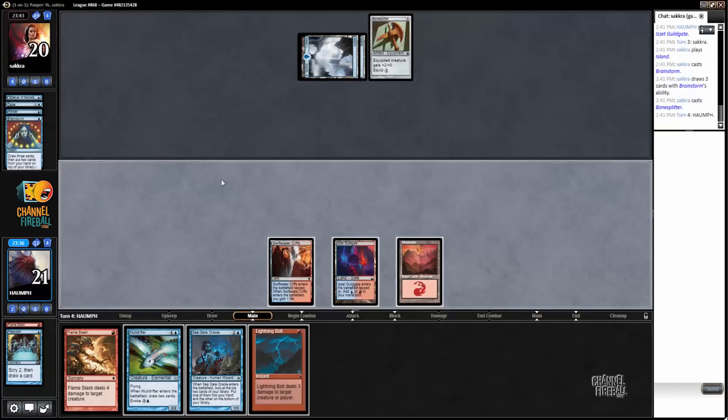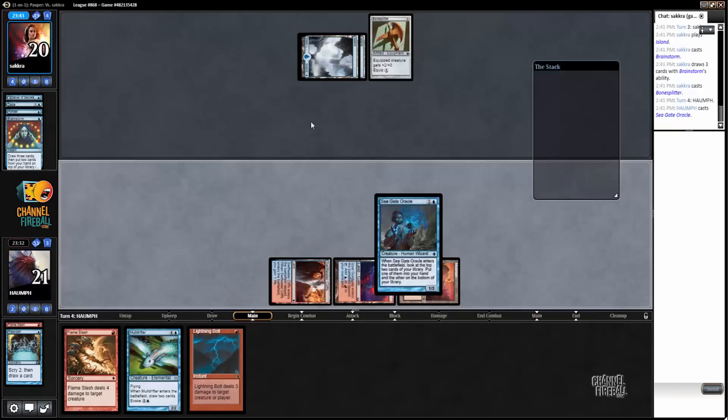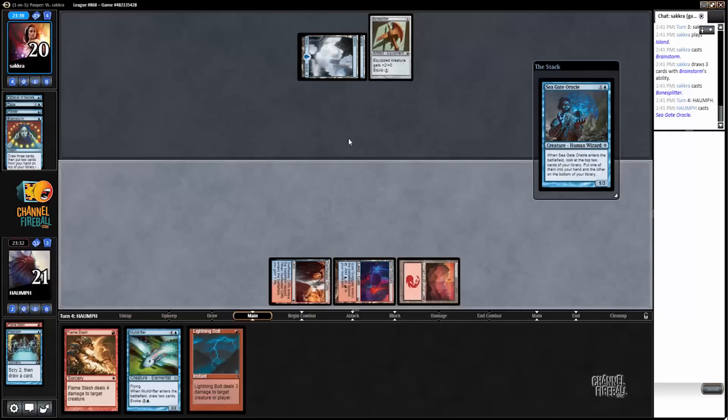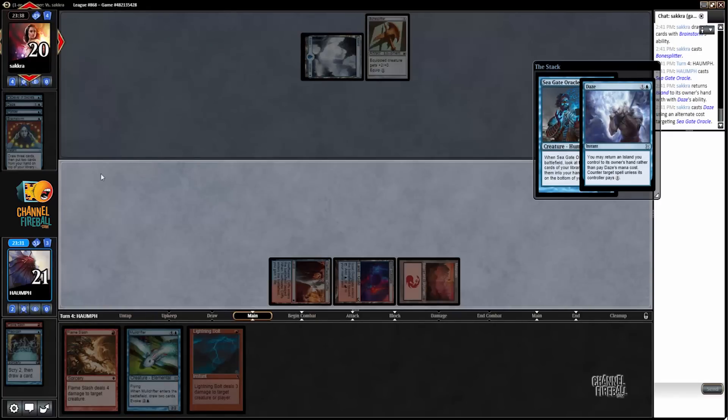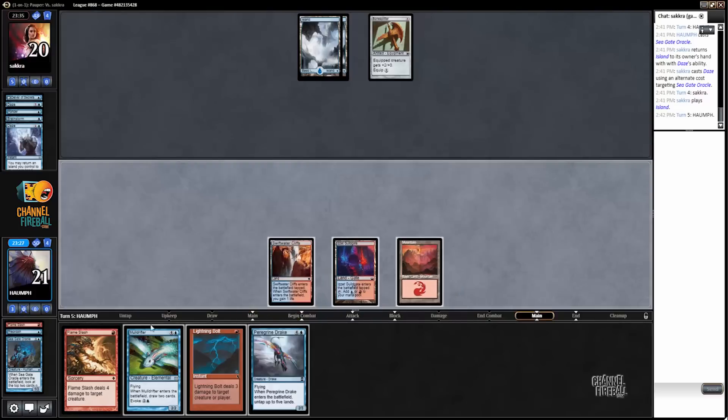Really want to draw land here. I'm going to play a Seagate Oracle because I want to be able to cast a Mole Drifter if possible. We're in no rush — my opponent's representing counter magic so I'm just going to hold on to the Mole Drifter.